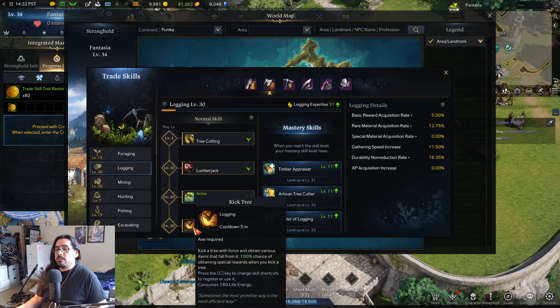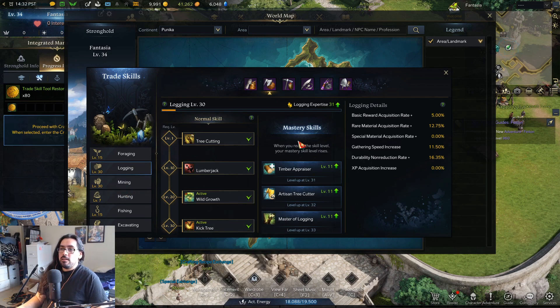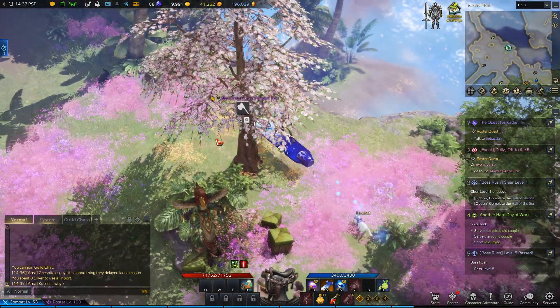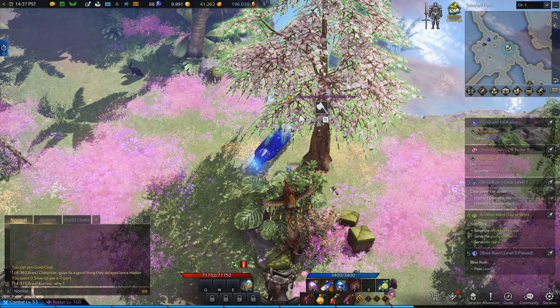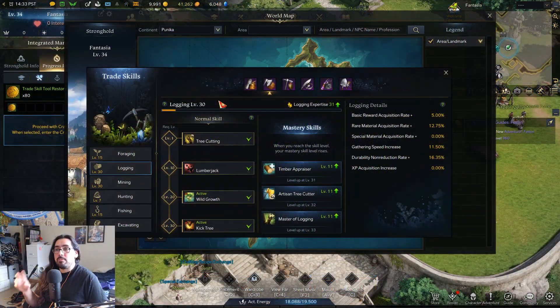Kick Tree is pretty good — you get it at level 30. It gives you like two to three times the resources from a tree without actually chopping the tree. It does cost life energy, but it's worth using and worth unlocking. The major reason you want to level logging to level 30 is so you can chop the bigger trees — the ones that look pink and white. Once you hit 30 that's the soft cap, so you can chop all the trees in the game without worrying about a tree being higher level than you.